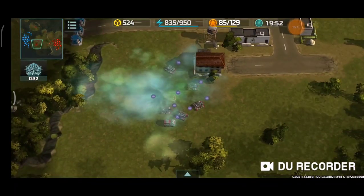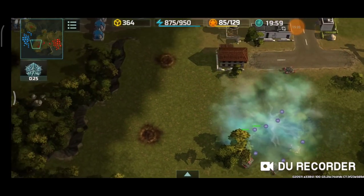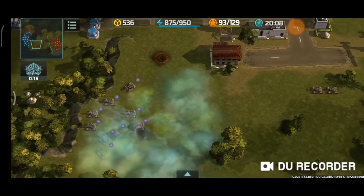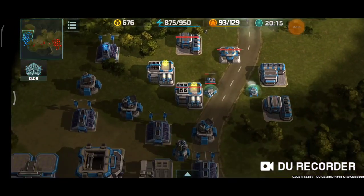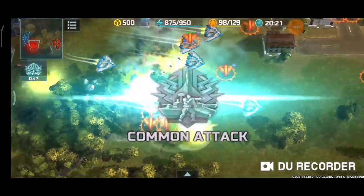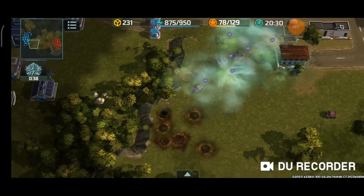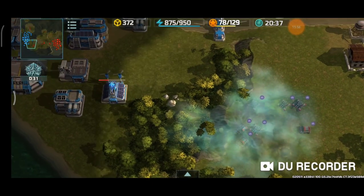I think he already knows my pattern at this point. Those Thors still managed to not hit me. Another construction yard — expanding my base territory to put up more anti-air. I'm going to get the attention of those units and see if I can have the Thors bomb this location. The Jaguars did not un-siege for whatever reason — that was a bug. I definitely pressed the un-siege button but those Jaguars just did not follow orders.